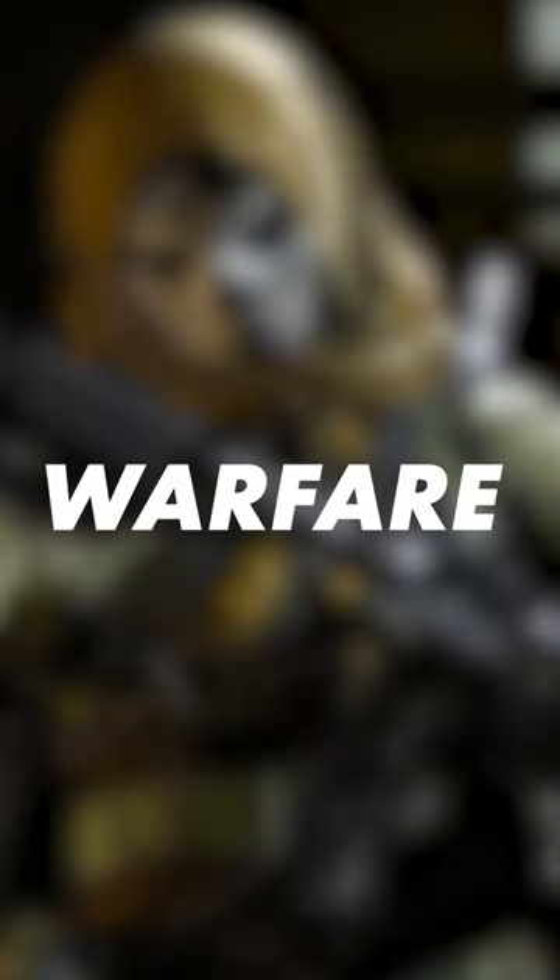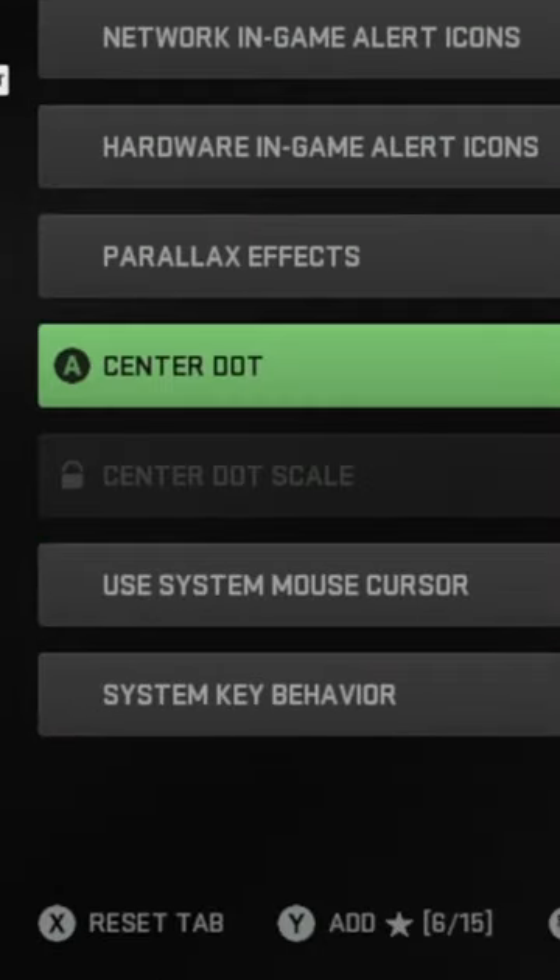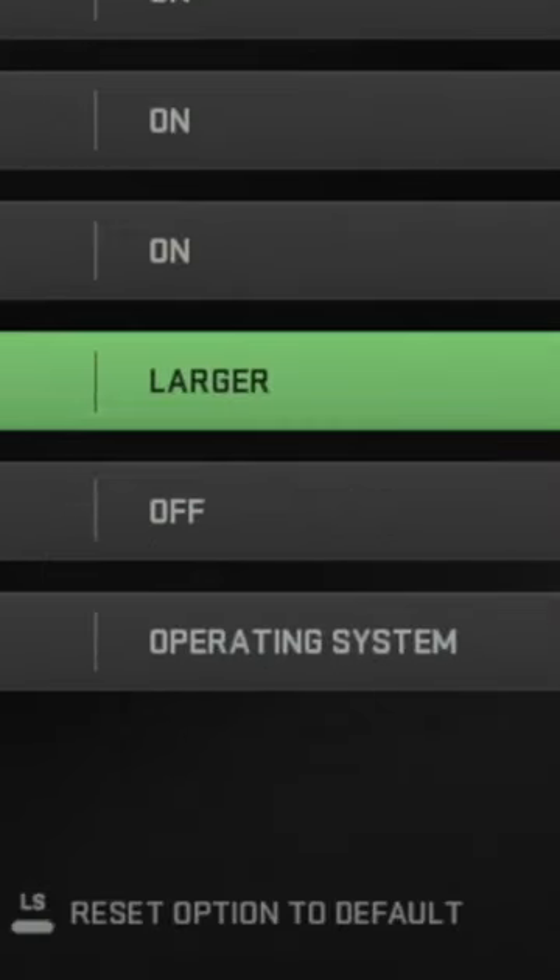This is for all my controller players on Modern Warfare 2. You need to change this setting to have a snappier aim in a gunfight. All you need to do is turn your crosshairs off, and then turn your center dot on, while making sure that it is set to larger.